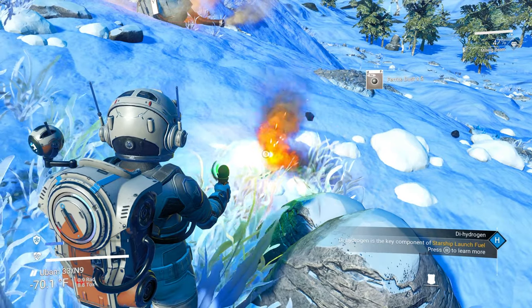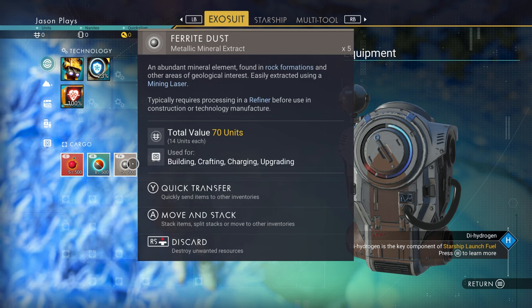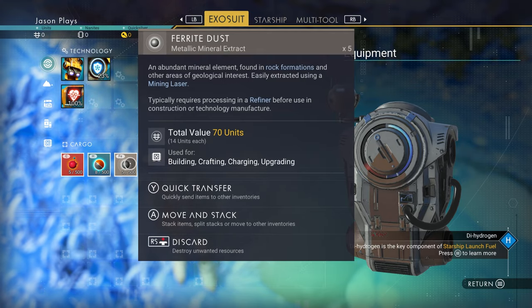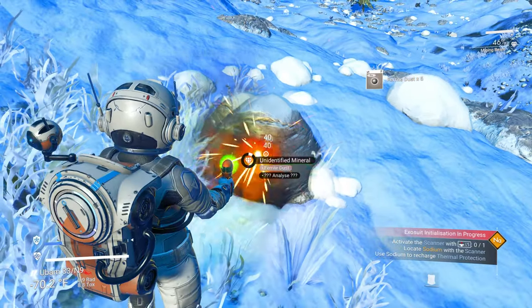If you go into your inventory, it'll show you the limits. You see how it says 5 out of 500? The maximum stack is 500 instead of 9,999 in a normal save.